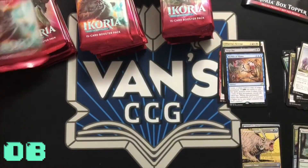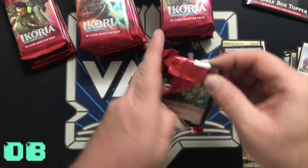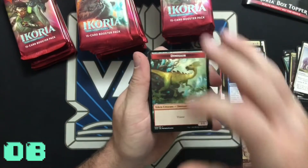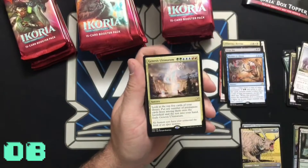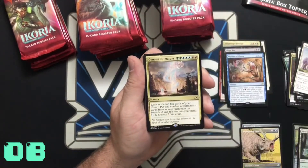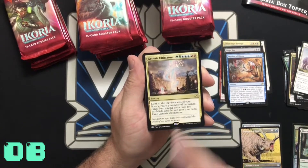I've just started getting into Commander and I like it — I'm going to need those artifacts with three colors for my three-color commanders. Token, land — oh, another Genesis Ultimatum! Look at the top five cards of your library, put any number of permanent cards from among them into the battlefield.